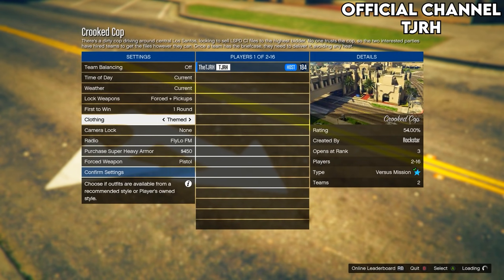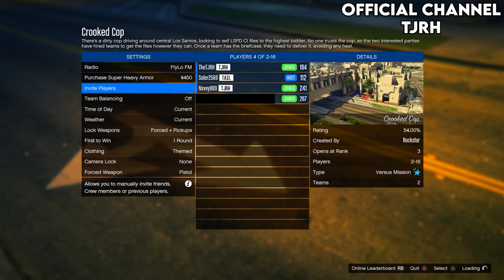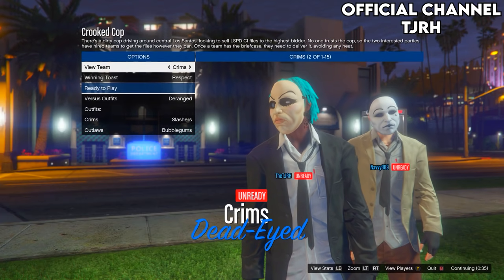From here, your friend needs to invite two other people — friends or randoms, it doesn't matter. The reason for this is that for the black joggers, you need to be the fourth person to join. So once they have invited two other people, there will be three people in total, and then your friend invites you so you are the fourth person. Make sure you are the fourth person — I had to learn this the hard way, being the host for about two hours and never getting the outfit.